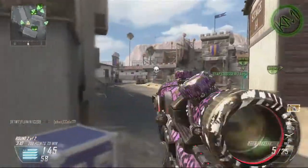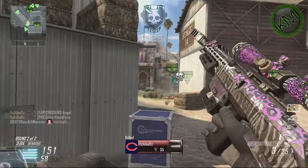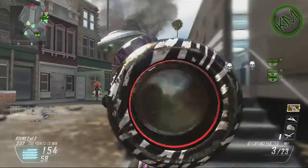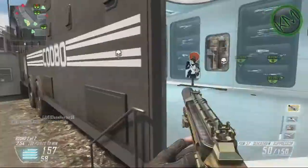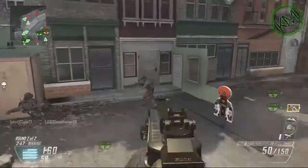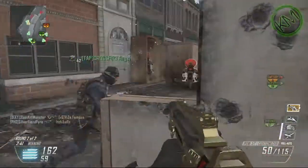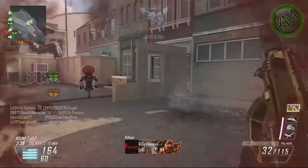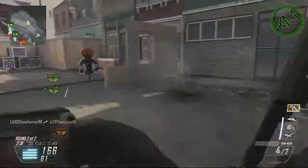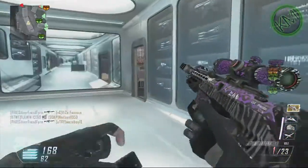What I'm basically using is the DSR with FMJ and fast mag, and then the DDW with quick draw and suppressor. The DSR has fast mag, and I'm using the overkill perk of course, flat jacket, fast hands, and scavenger. That's basically all I'm using. With the DLC maps, you're gonna see a lot of me using those because it always seems like there's different ranges.